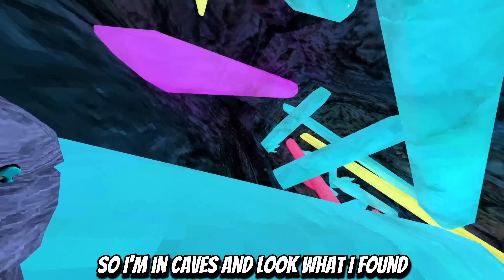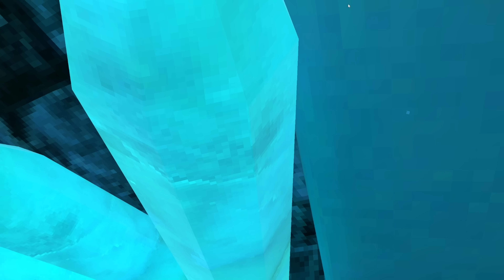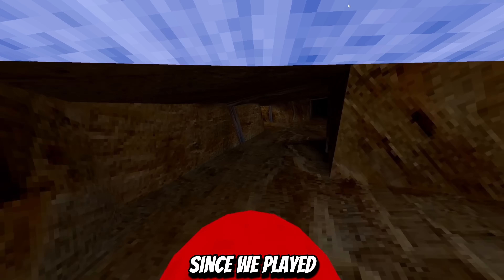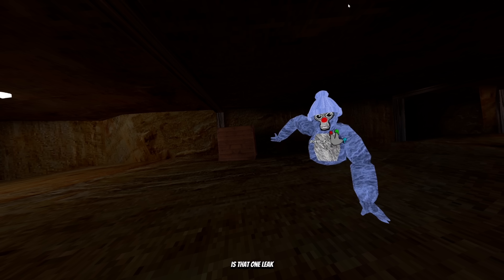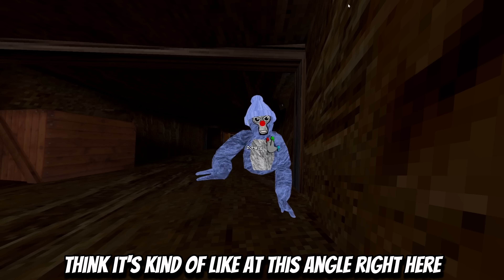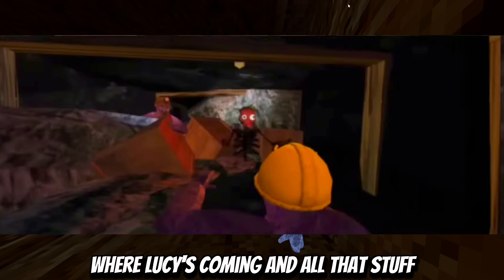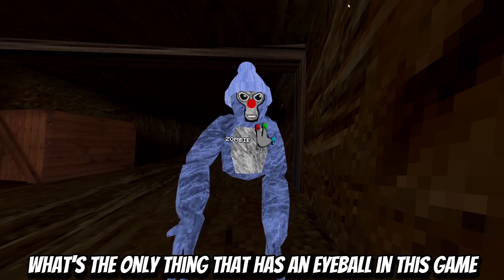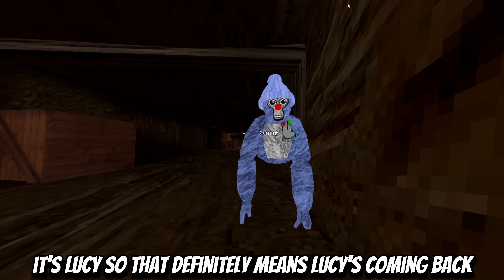So I'm in caves and look what I found - this thing is leaking incredibly fast. Nothing really looks like it changed since we've played. But apparently looking right here, about right here is that one leak. There's like rocks right here and the flamingo floaty and stuff. I think it's at this angle right here, where it shows where Lucy's coming and all that stuff. And since there is a mention of a throwable eyeball - what's the only thing that has an eyeball in this game besides the gorillas? It's Lucy. So that definitely means Lucy's coming back.